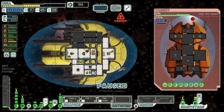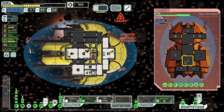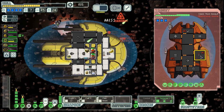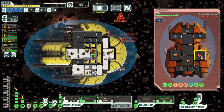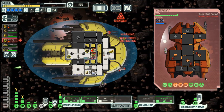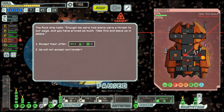Let's go here. Asteroids — and boarding. They have two missiles; as long as we can deal with the missiles I'm not too worried about the rest. That got one missile launcher done, which should alleviate the stress on the defense drone. No surrender.